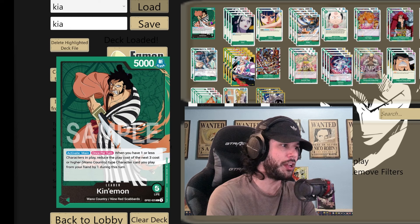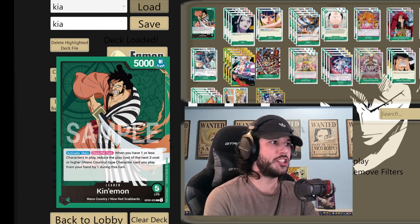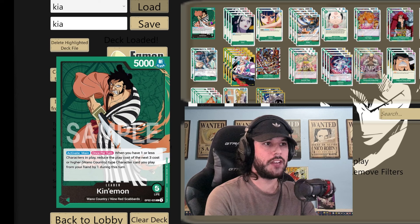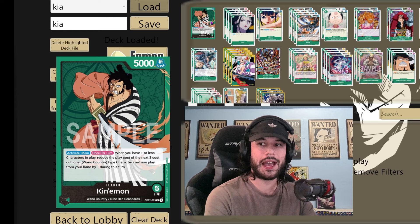Basically what this is going to allow us to do is get our cards out for cheaper and quicker than we normally would. Cards like Okiku, Yamato, and Odin will all have their costs reduced by one, effectively making Okiku a turn one play and Yamato a turn two play, which is a huge tempo swing.